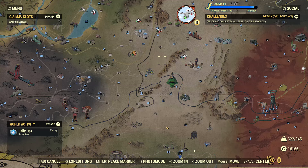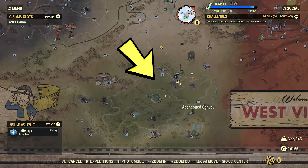We have a new map expansion in Fallout 76. It's this new area at the bottom south of the map called Skyline Valley. In today's video I'm going to show you every single location in Skyline Valley.